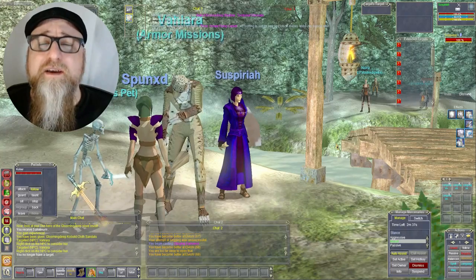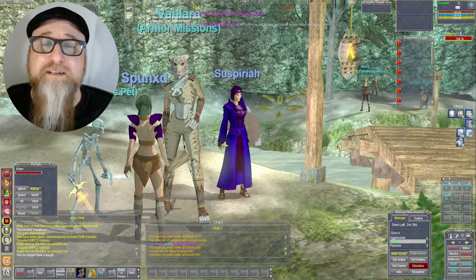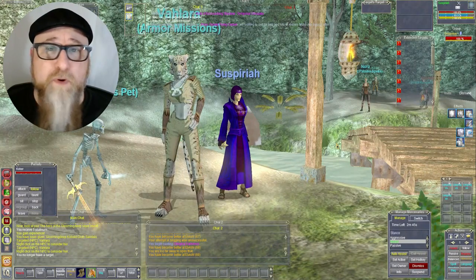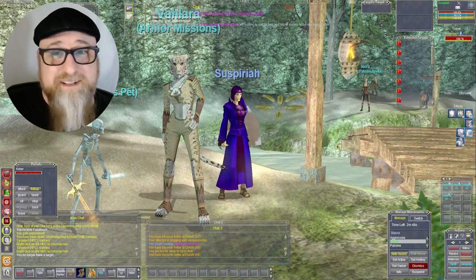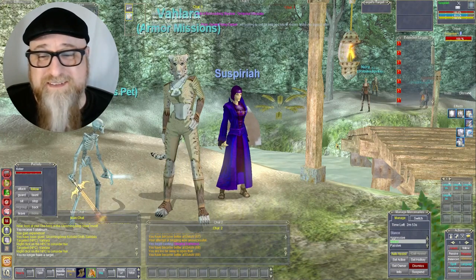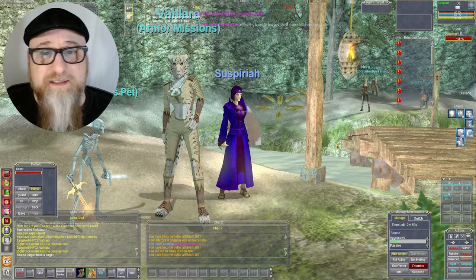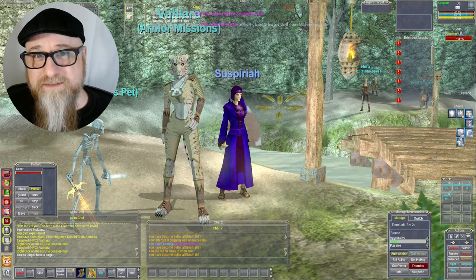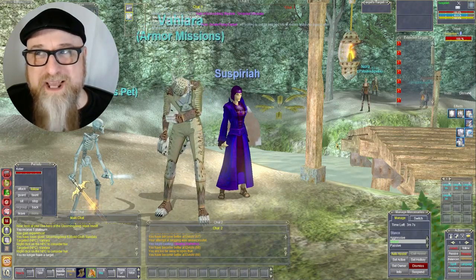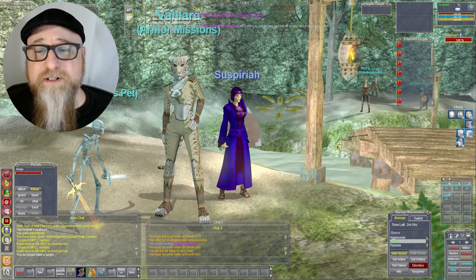You'll probably find other weapons in the Glooming Deep beginner tutorial zone that are actually better as far as damage and delay ratio than the reward weapon they give you. Sure, the quest weapon has some stats, but the reason you quest the armor is to get the stats. I'd rather have a good weapon with a great damage-delay ratio and no stats than a terrible weapon with bad damage, horrible delay, but a few hit points and wisdom on it. So yeah, work the tutorial.